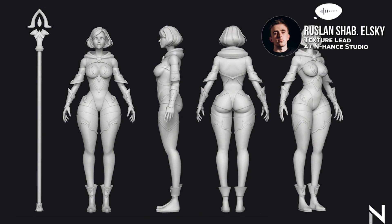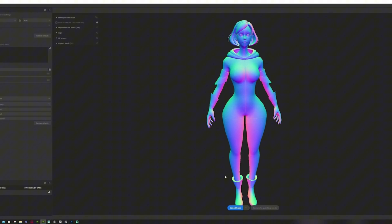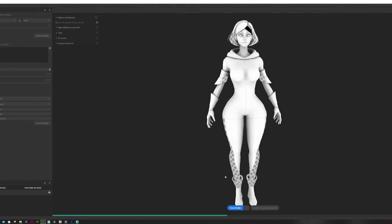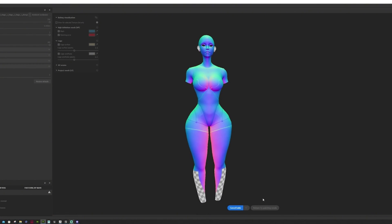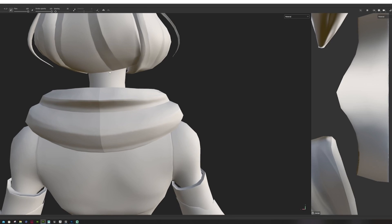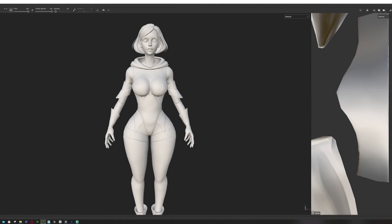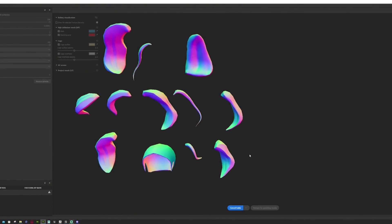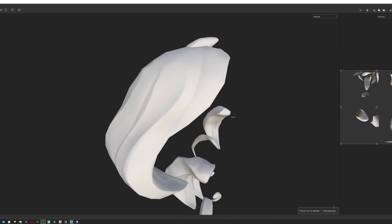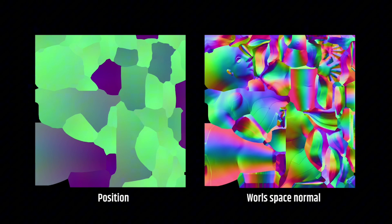Now I will talk about my part of the work. My name is Ruslan and I'm working as a texture lead. After making UVs, we need to get information from the high poly model — this process is called baking. You can do it in any 3D modeling software. This process is straightforward and technical, and the result of the baking really depends on previous stages: your retopology and UVs. After baking you'll get all the necessary maps you need — normal, ambient occlusion, curvature, and others.